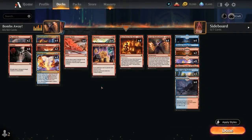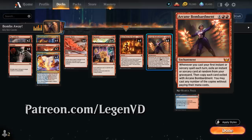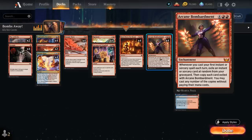Hello and welcome to another Standard Games video. Today we're taking a look at a Blue-Red Bombardment deck as voted on by my supporters on Patreon, built around this powerful 6-mana Mythic Rare Enchantment from Streets of New Cappenna. Whenever we cast our first instant or sorcery spell each turn — including the opponent's turn — we exile an instant or sorcery card at random from our graveyard and then copy each card exiled with Bombardment.